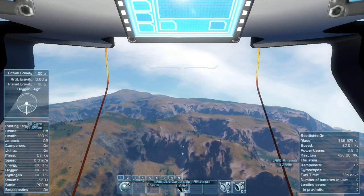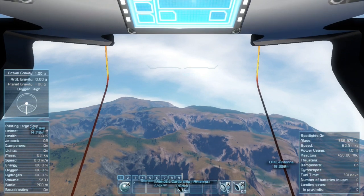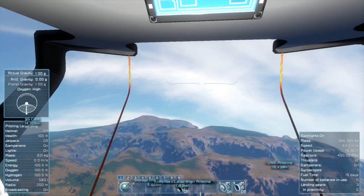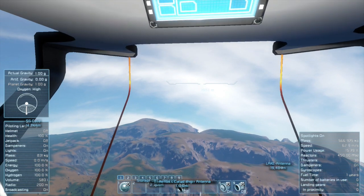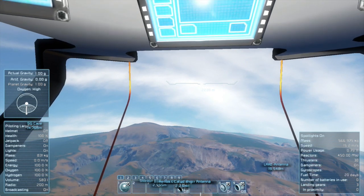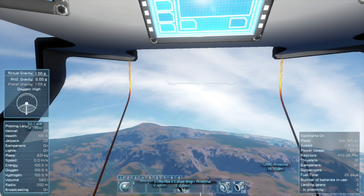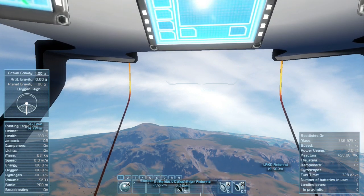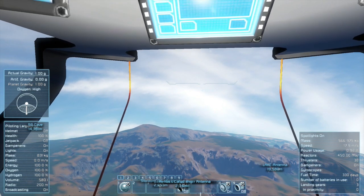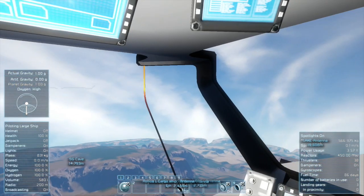I'm just watching the altitude from the base counter there. I don't want to careen straight up because I might hit it. I'm already at max speed. I've got a ways to go. Oh, there it is. We're almost at 2,000. Wasn't it like 2,000 something? I'm watching to look for its antenna popping in. 22,000 - I must have had that antenna set low. Let's go up to about 3,000. I'm losing visibility. We should be close, but nothing's popping up.